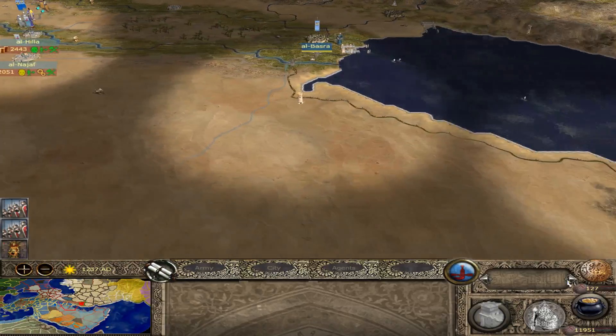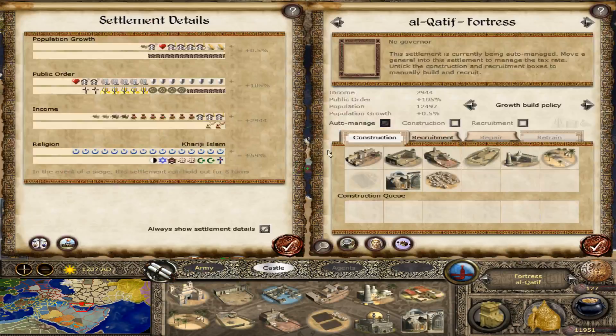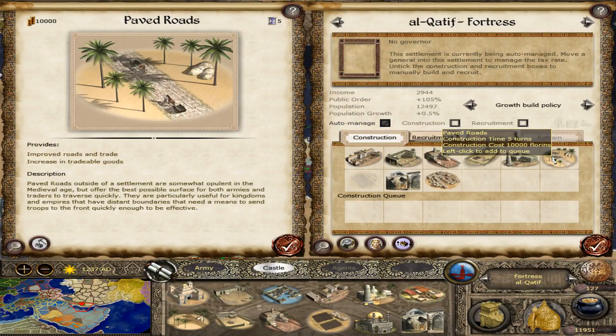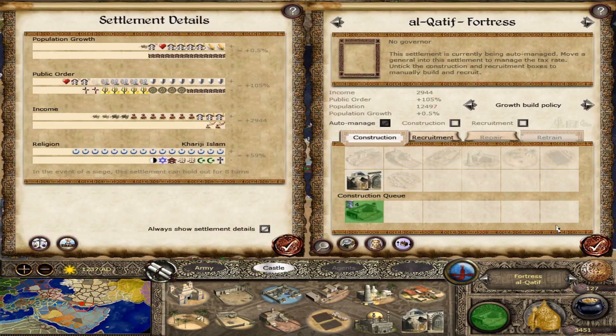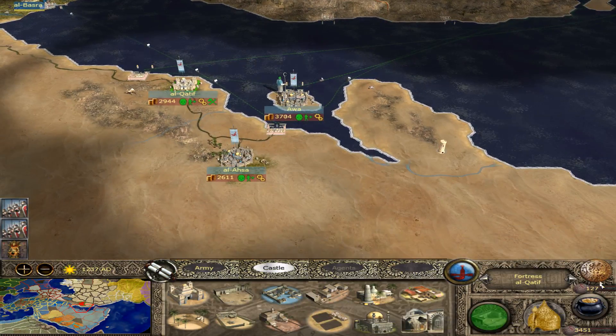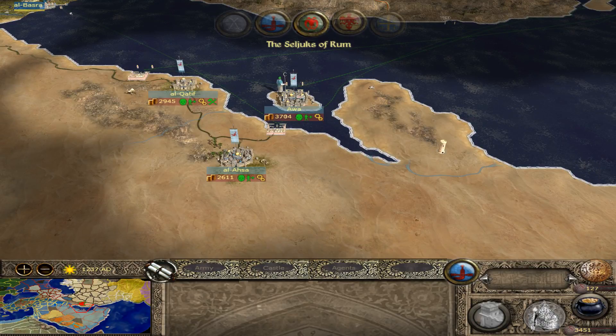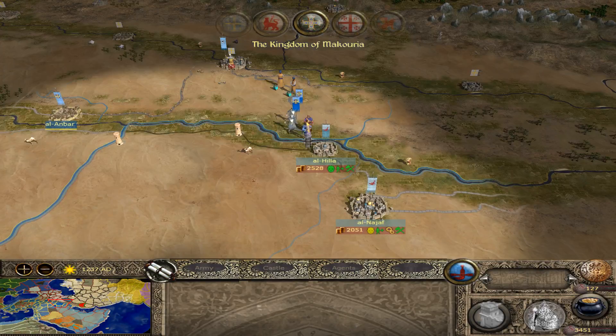Let's circle back everywhere. Al-Khatif — let's keep on trying to print money here. What I did was build a barracks. I just want to make sure I can improve happiness and have opportunity to build more troops. Right now that's pretty much a backwater, but let's try to keep it that way — and if it isn't, then we can do something about it.